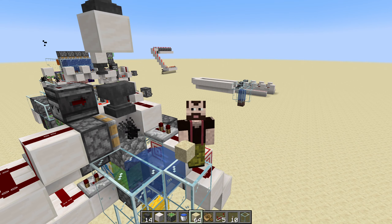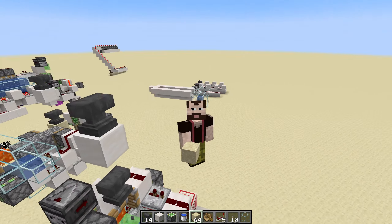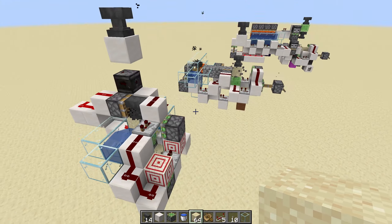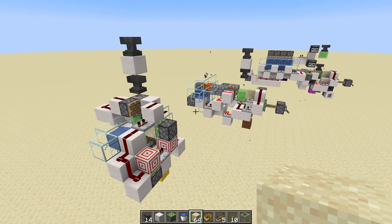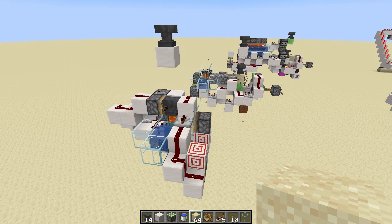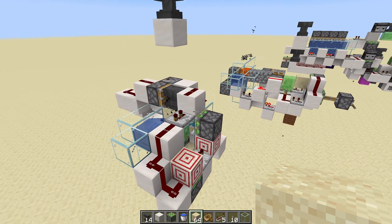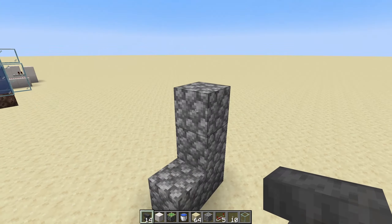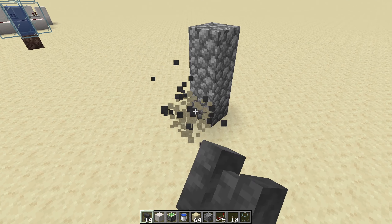Hello! About a year ago I published three machines in a showcase video and a world download. These are sand makers using the carpet extra mod and a feature called renewable sand, where you can drop an anvil on cobblestone and it turns into sand.